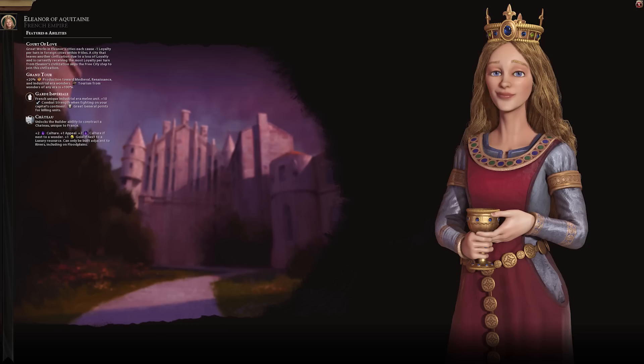Eleanor's unique ability is known as Court of Love, and it makes great works in her cities cause minus one loyalty per turn in foreign cities within nine tiles. In addition, a city that leaves another civilization due to loyalty loss and is receiving the most loyalty per turn from Eleanor skips the free city step and immediately joins Eleanor's civ. In other words, if your loyalty is what made a city rebel, it will immediately flip to you — it won't become a free city.